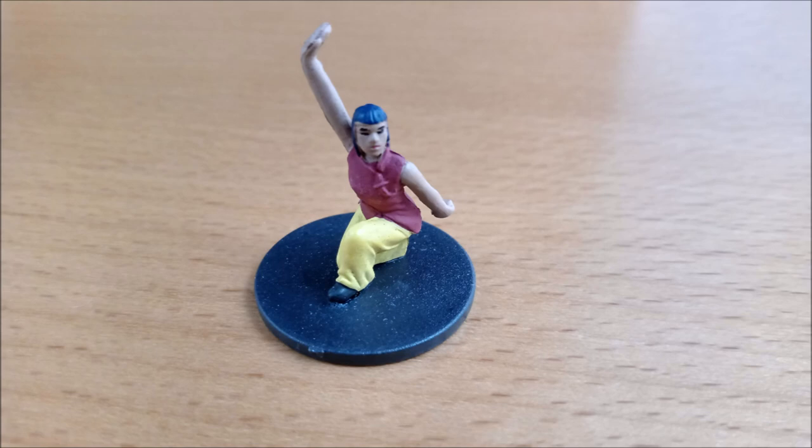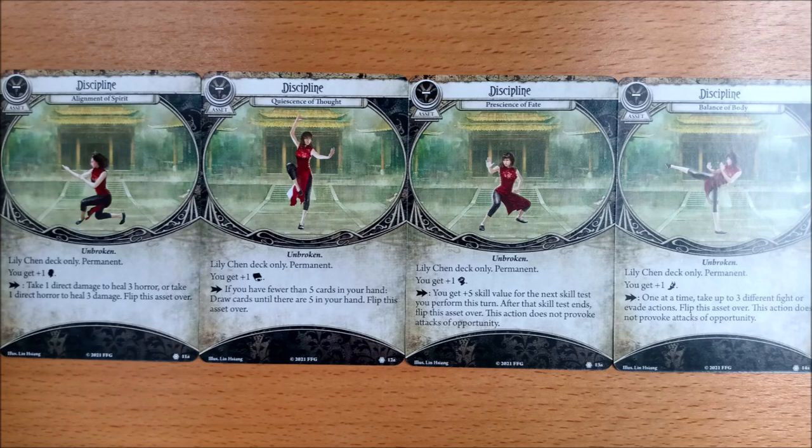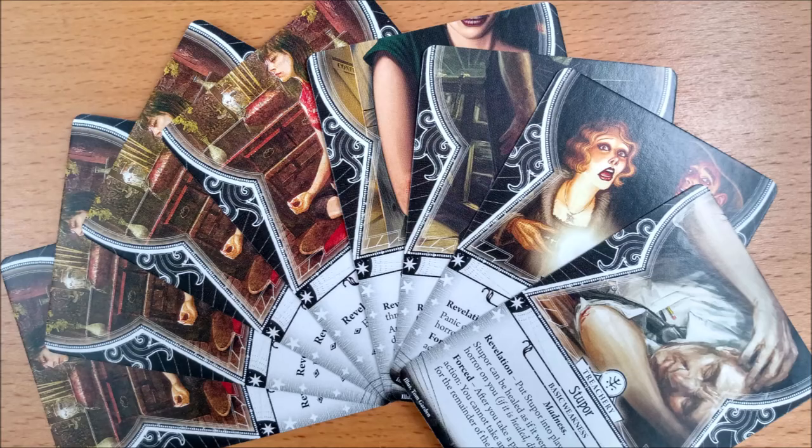We love Lily, and she is the investigator we are most looking forward to playing, but as we've grumbled previously, her investigator ability doesn't really do anything — at least nothing that putting the permanent keyword on her signature cards doesn't already do. Maybe they were concerned she'd be a little too powerful, as her signature cards are pretty spiffing already, especially in standalone mode. Nine weakness deck, here we come!